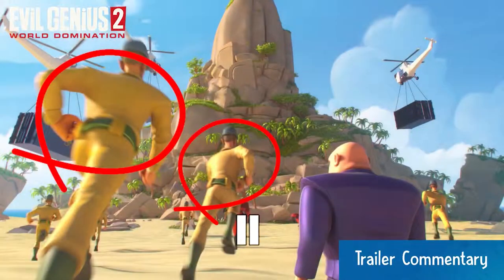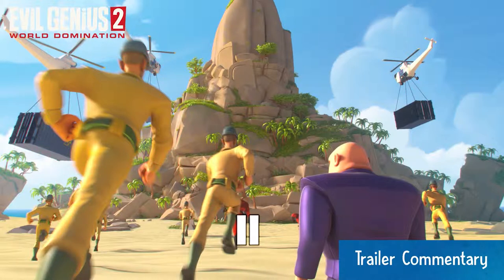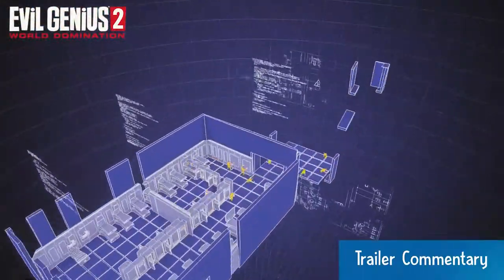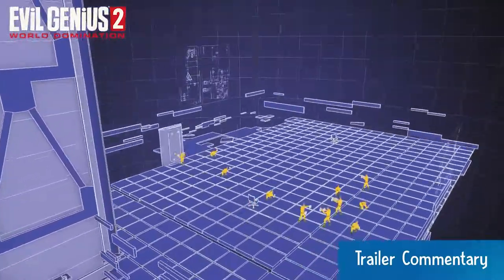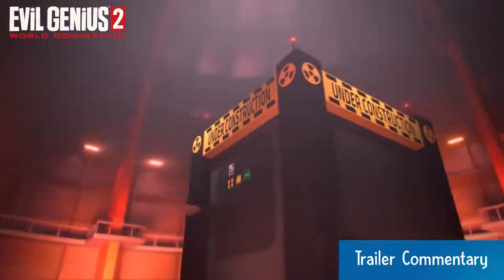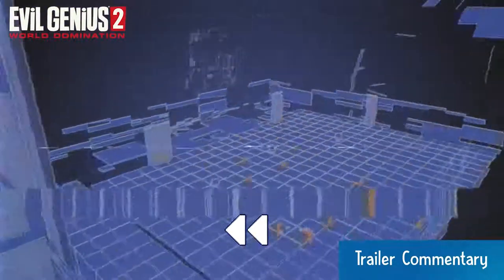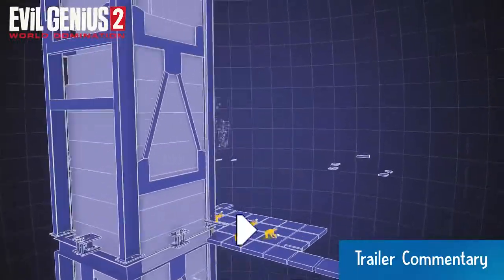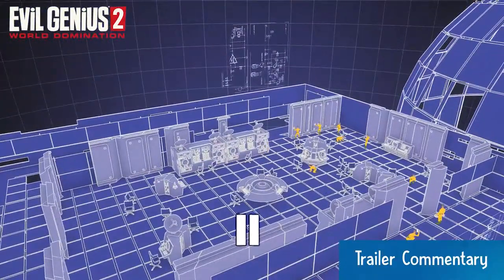Yellow jumpsuited minions' main role in the lair is to construct it and help you specialise and augment your criminal operation. They are the main workforce you begin with and can do a bit of most things without necessarily doing any one thing particularly well. In this early scene you can see the worker minions quickly blocking out the barracks, then a major control room, then a world domination doomsday device. We've also got verticality — minions building stairs up to a new level — which becomes more important as the game progresses.